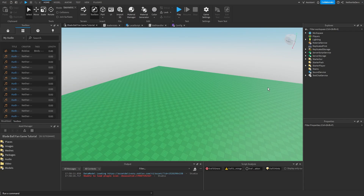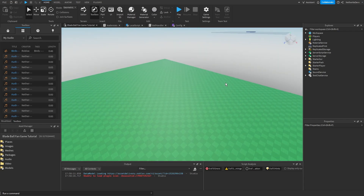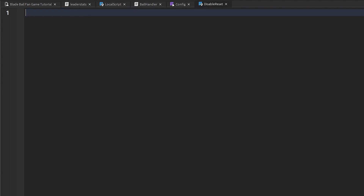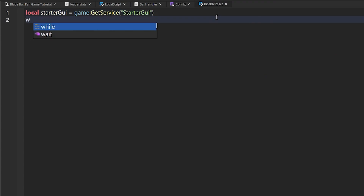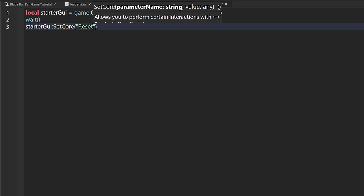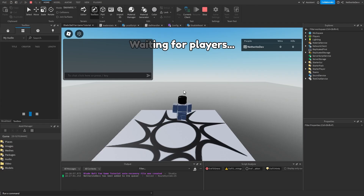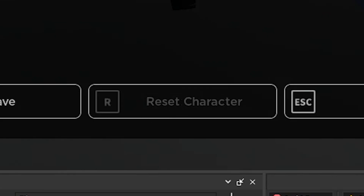The first thing we're going to change is to make it so you can't reset your character. In StarterGUI, we're going to add in a local script. We can rename it to 'DisableReset'. In the script, we start by getting StarterGUI: local starterGUI = game:GetService('StarterGui'). Then we wait a tick and do starterGUI:SetCore('ResetButtonCallback', false). Basically disabling the reset button. If you go here, you can see that the reset character button is blocked out — I cannot click it.